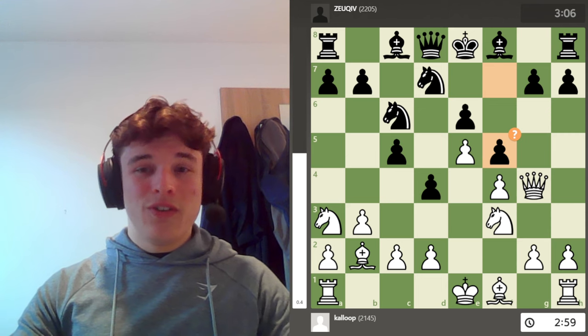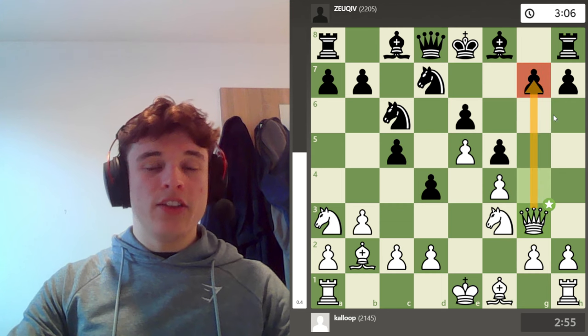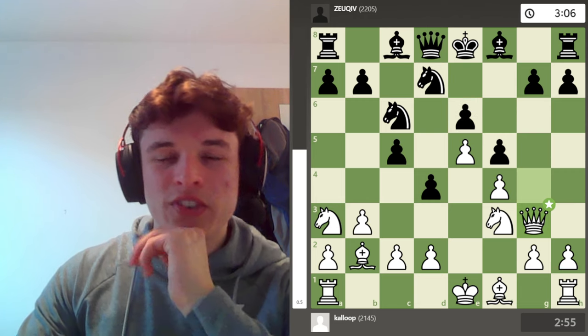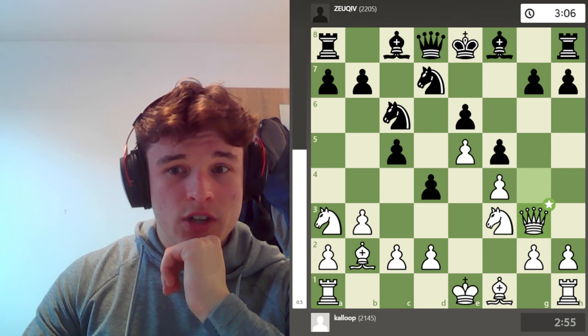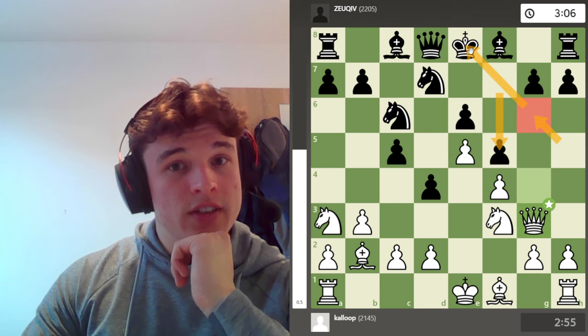En passant is not forced — you can just drop the queen back, maintain this pressure and essentially say: what are these pawns? It's just a weak structure. E6 can be vulnerable in the future, and f5 weakens this diagonal.